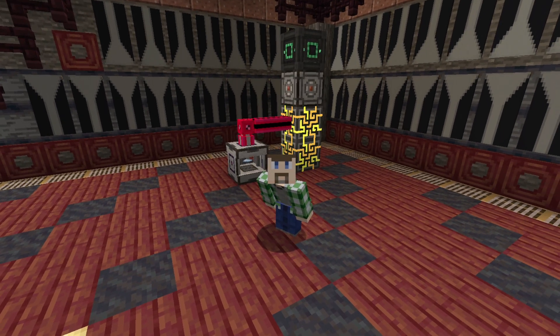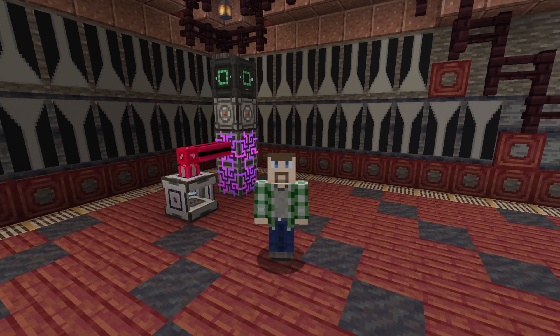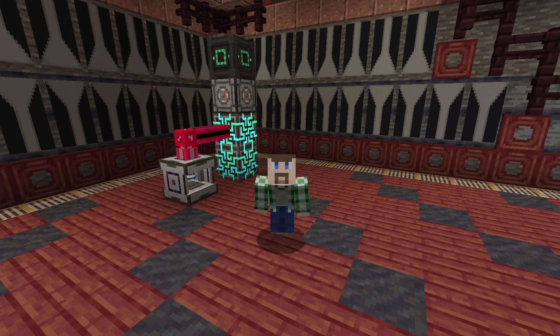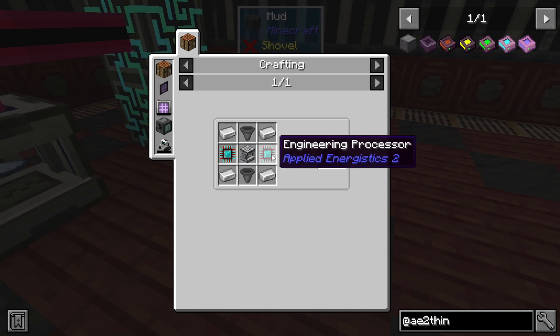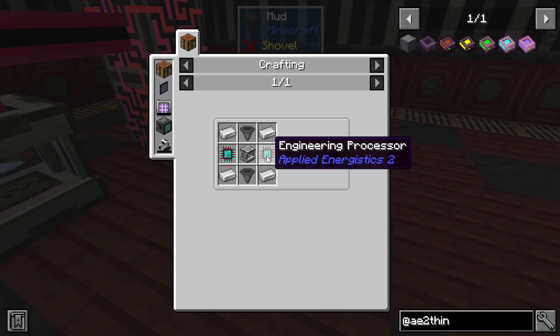If you've ever tried to automate this with AE2, especially back in 1.12, you know how much of a pain this is to work with. Well, the Advanced Inscriber isn't all that much more expensive to make — it just requires a Normal Inscriber and you have to make a couple of engineering processors first.